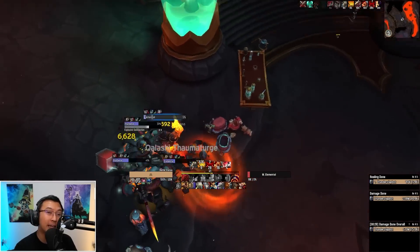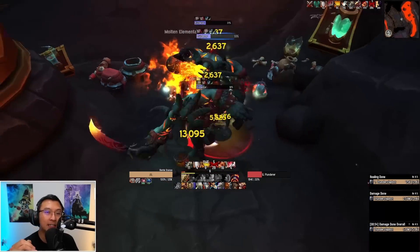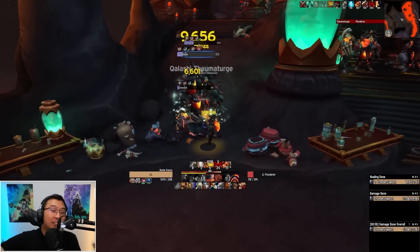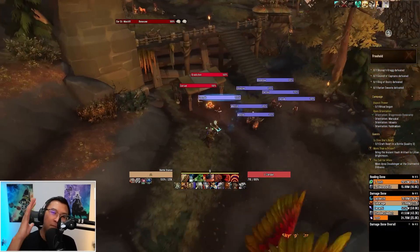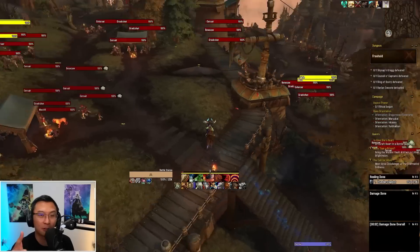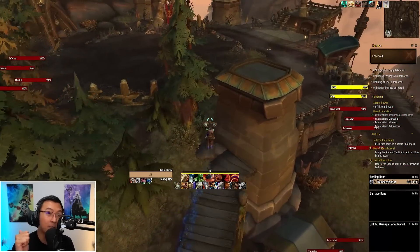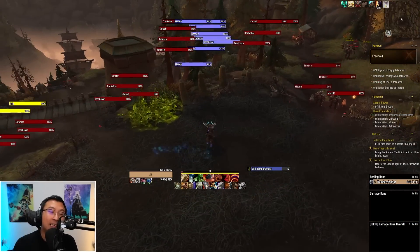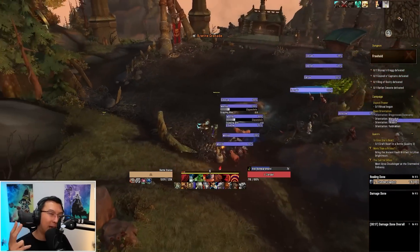The 4 Dragonflight dungeons rotating into Season 2 Mythic Plus are Uldaman Legacy of Tear, Neltharus, Brackenheide Hollow, and the Halls of Infusion. The returning Season 2 Mythic Plus dungeons include Freehold from Battle for Azeroth, Underrot also from Battle for Azeroth, Vortex Pinnacle from Cataclysm, and Neltharion's Lair from Legion. Let me break down all 8 dungeons.